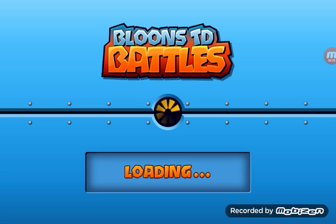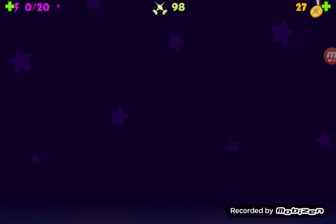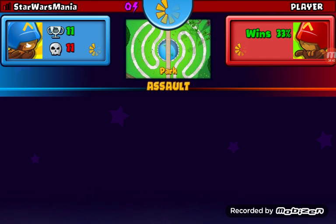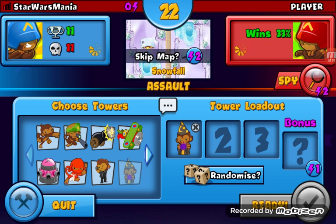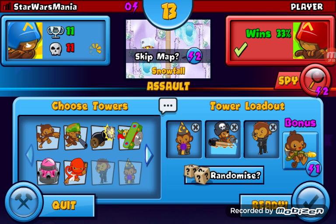I'm not going to rematch him. So now I'm going to play an assault mode. Basically this is the same thing as the last one, only with this one I can actually send balloons at the other guy. Balloons will be sent automatically, but I can also send them. And hopefully if I last long enough, you guys can see one of the really big balloons. We're going to be playing on Snowfall. So the Monkey Apprentice, the Monkey Buccaneer, and the Cobra.